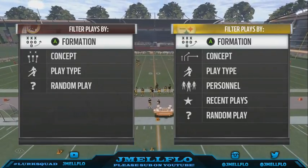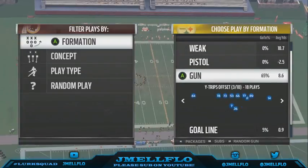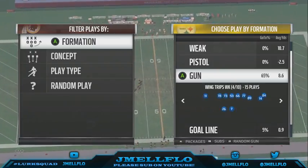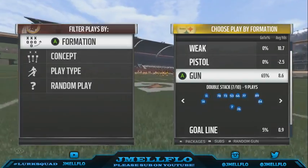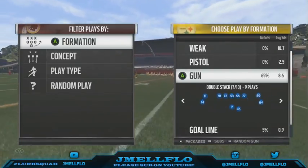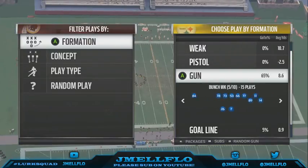Welcome to the first video in my offensive guide for the St. Louis Rams playbook — probably one of the best, most versatile playbooks in the game. What I love about this playbook is it doesn't have too much and doesn't have too little. Most playbooks have like 13-18 shotgun formations; this has 10, so you have more quality over quantity.